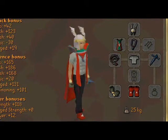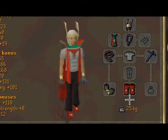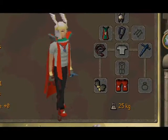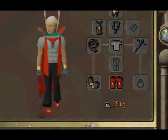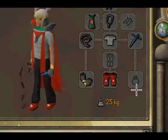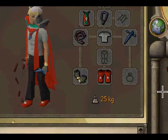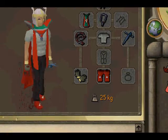A Whip because I'm trying to train my attack to hopefully 99. Use the Flick if you're training defense — take a Whip with deflect. If you're training strength, I really strongly recommend a Dragon Scimitar or a Zerker sword. You've got to take a Zamorak or a Zamorakian item — this is really important. I decided to take Zamorak platelets.